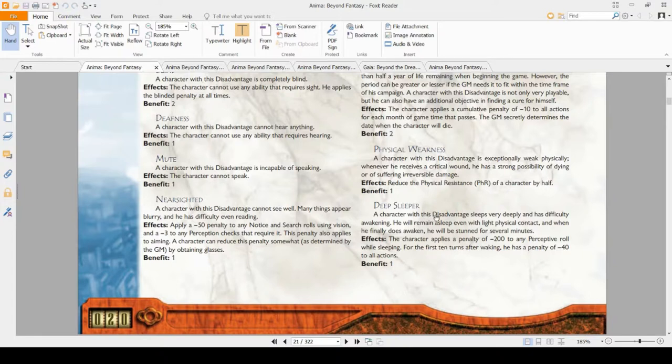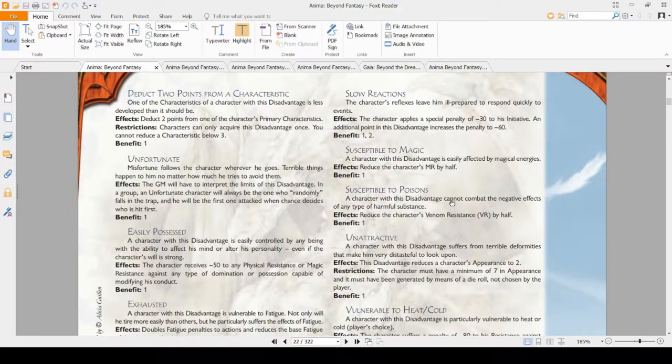Deduct Two Points from a Characteristic is good if you want to make a crippled character, or if you rolled high in a stat you won't care about and are willing to take a bump down in exchange for CP. Unfortunate is the opposite of Fortunate — terrible things happen to you. As I run it, you fall into every trap, every ambush is aimed at you. If you pick it, I'd recommend being a very tanky character who can endure the tragedies that happen to you. I would not recommend it if you're a squishy wizard.